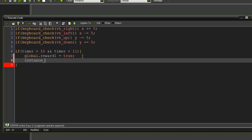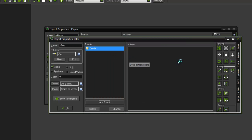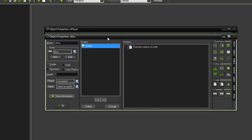I'm going to say instance_create, passing in 0, 0, o_box. We haven't made that yet, so I'll create a new object called o_box, give it that achievement sprite. In the create event I'm going to set image_speed to 0 and image_index to 0.